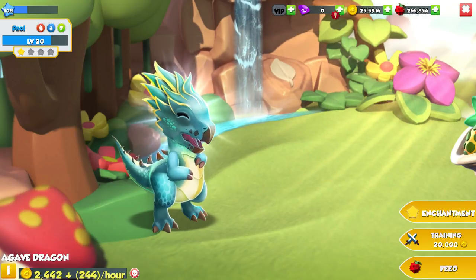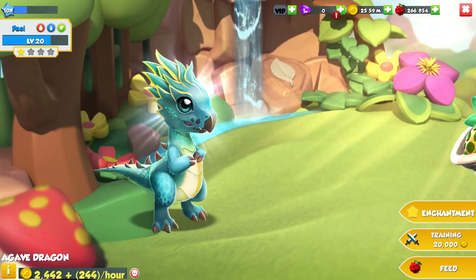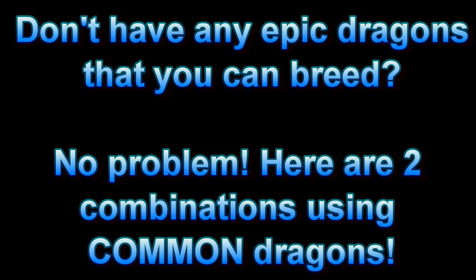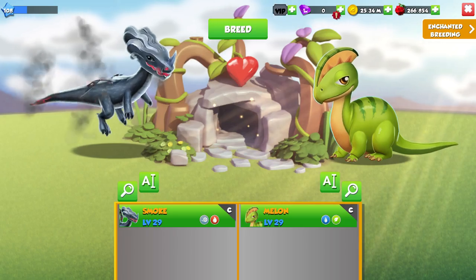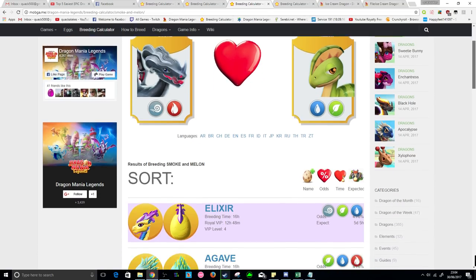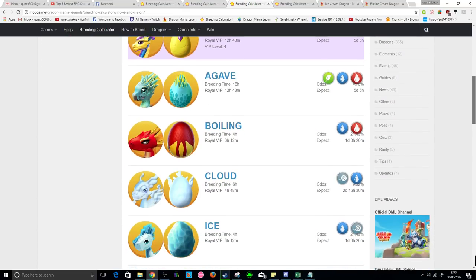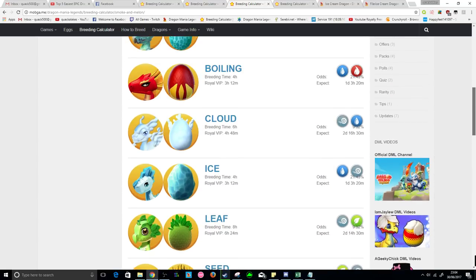If you need help breeding an Agave dragon, I'll explain how a little later in the video. If you don't have any epic dragons initially, I have two more breeding combinations using only common dragons. These are the Smoke plus Melon dragons or the Seed plus Boiling dragons, and both give about a 2% chance to breed the Ice Cream with up to nine other possible outcomes. The plus side is that these combos also give you the chance to breed the Agave dragon.